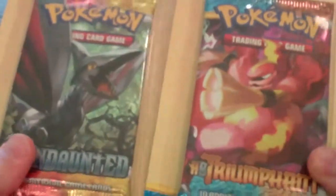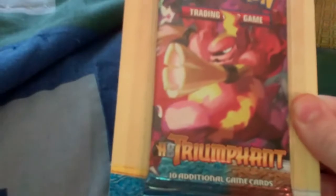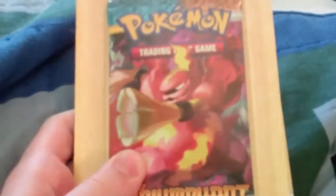Hey YouTube, this is World of Pokemon Cards here, coming at you with my first video. In this video, we're going to be opening two Pokemon Booster Packs: an H&S Undaunted Booster Pack and an H&S Triumphant Booster Pack. Got these at Shopko for $3.99 each. I also picked up this Shining Entei Tin. I will open that another day, but today we're going to be opening these two packs.